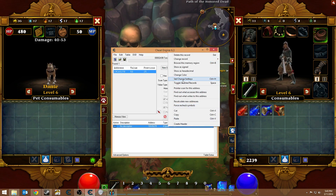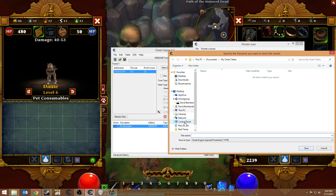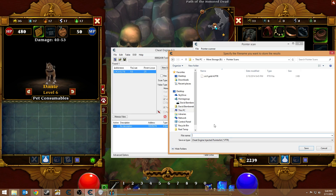Now that we have a value we can use, we will go ahead and do a pointer scan for this address. A pointer scan is basically going to look for pointers that lead to that address — unless you choose a value instead, but we'll choose the address defined instead first. The things you need to pay attention to here are number of threads for scanning, which I'm gonna set to 8 because I have 8 available threads. I'll leave the level at 5 because I don't think the pointer's gonna go any higher than 5 levels.